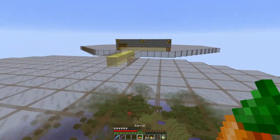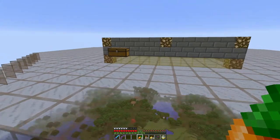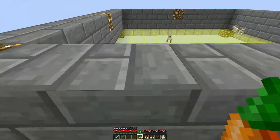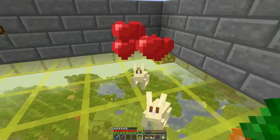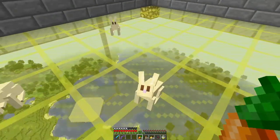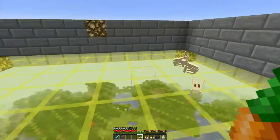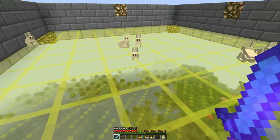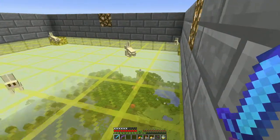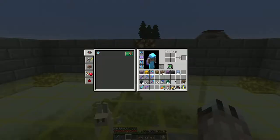I found out you can put fences on glass — you can't place everything on glass. Hey bunnies! Would you like to make a little baby? Yes of course you would! We're getting more babies — more rabbits. They're starting to breed like rabbits, as they say.